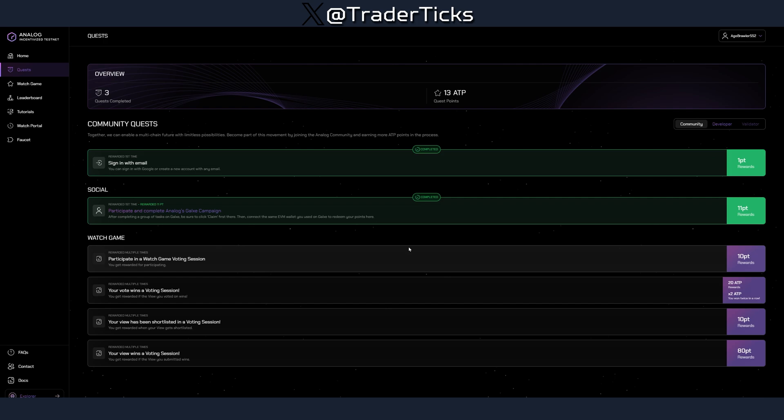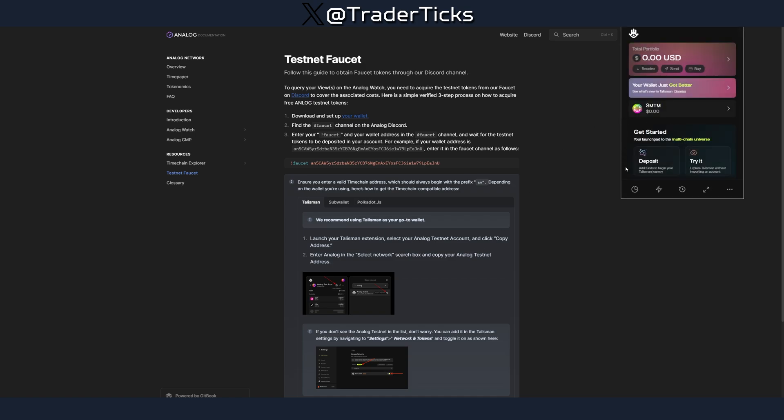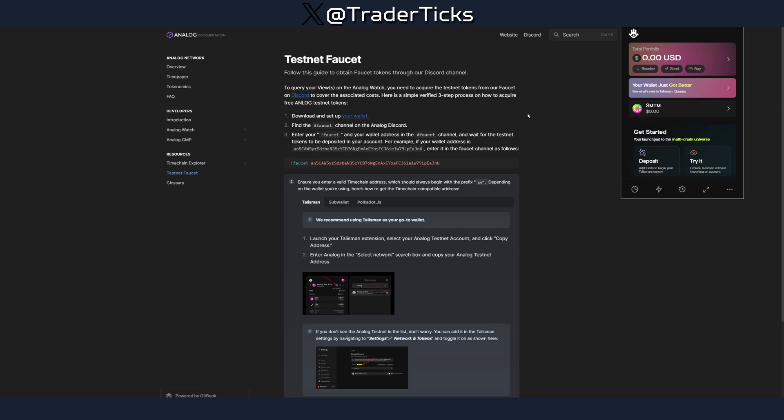While you are waiting for your account to be active, you can use the faucet. In order to use the faucet you need another wallet — I installed the Talisman wallet, which was pretty easy and has a quite simple interface. Once you install the Talisman wallet, I'll leave a link in the description to the documentation where you can find the guide on how to find the Analog network, which is the testnet.